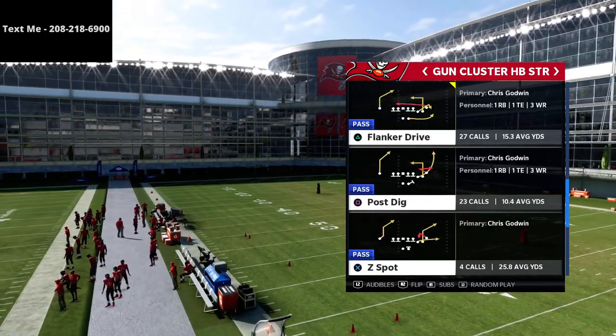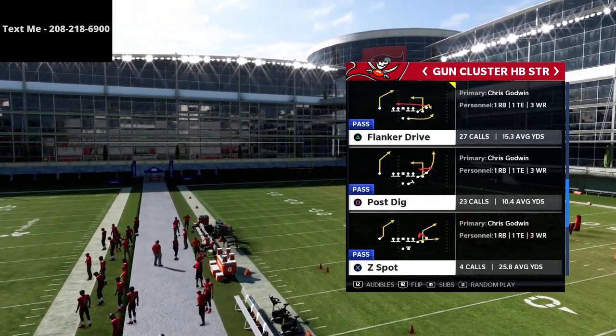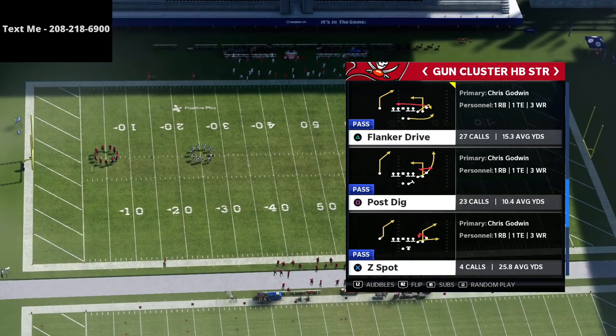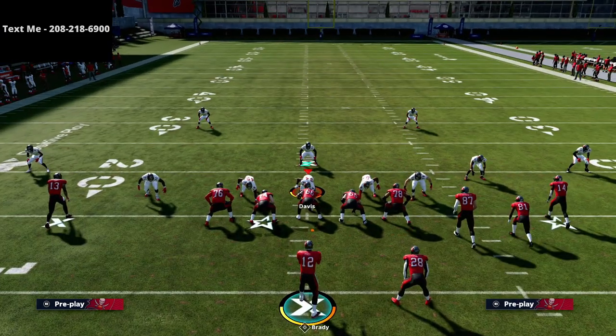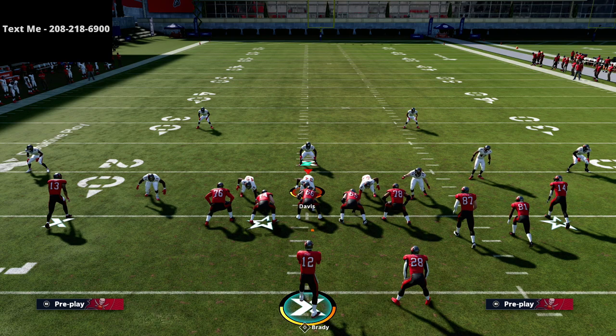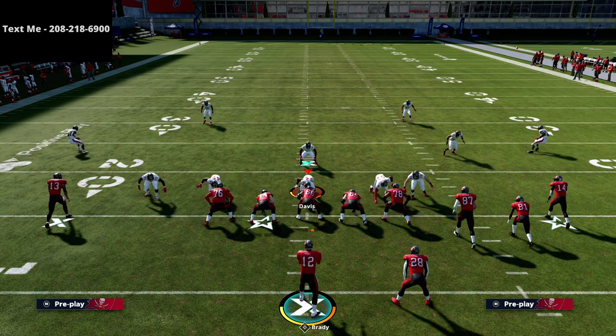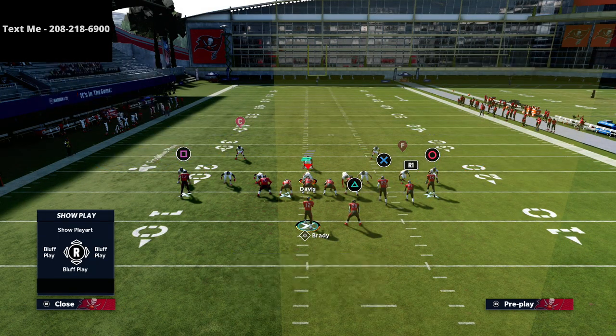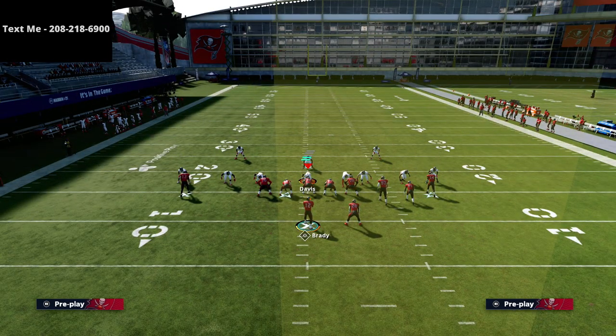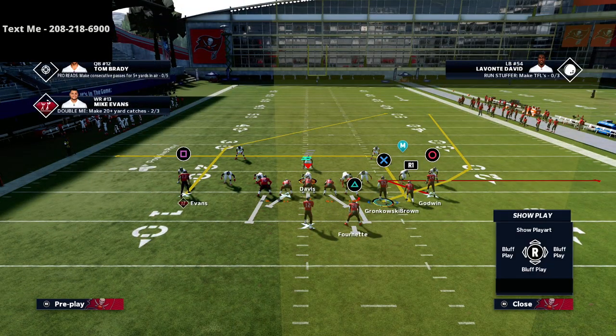In this video we're talking about the play Post Dig. This continues the concept of motioning out our running back or tight end. Let me set up a basic Cover 2 coverage — this is just a standard deal, but this is a really simple concept to execute.